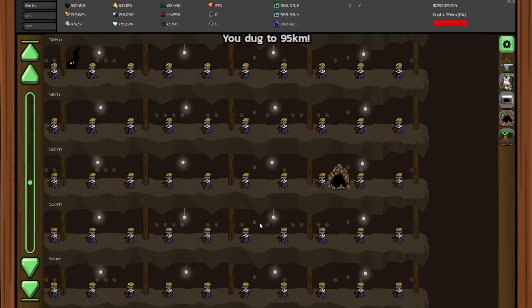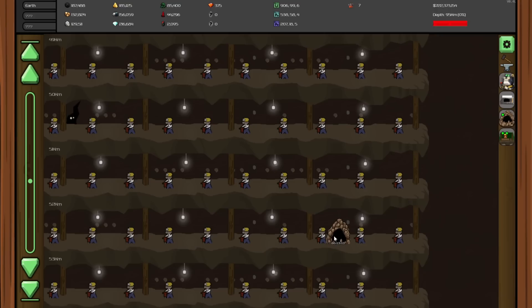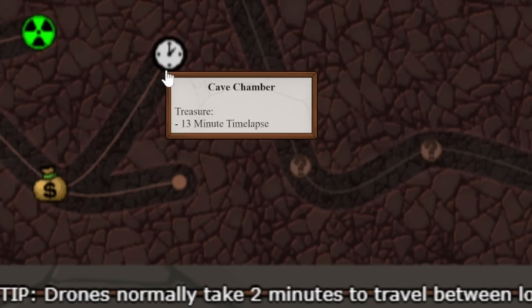But before that, we can see how far we've dug down — down to 95 kilometers. There's a cave that opened up, so we can send a little adventure bot down there, like a little basic drone, so we can collect the money as well as the time lapse.